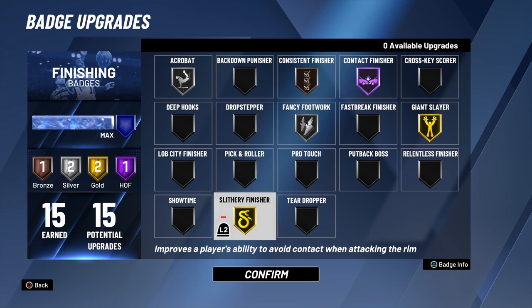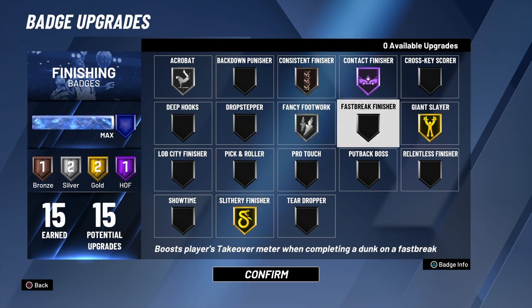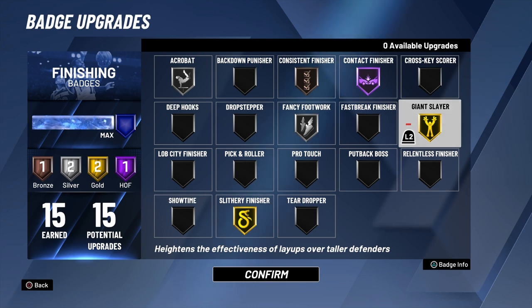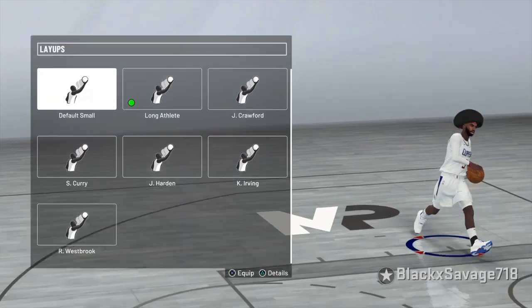I got the badge setup for y'all. Out of all these badges, the necessary ones are Acrobat, Slithery Finisher, and Contact Finisher. Fancy Footwork is a good badge too — it's for the big shot-blockers and paint beasts sitting in the paint ready to contest. You stun them and get an easy layup. Giant Slayer helps you not get blocked and makes layups more effective against big defenders.